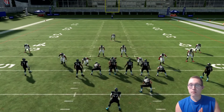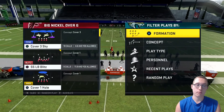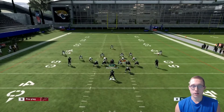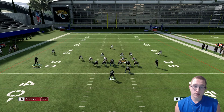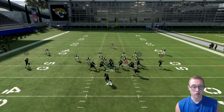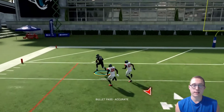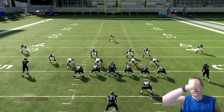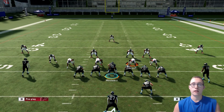Let's also test this against nickel — something like Big Nickel Over G cover three sky. I'll run it against nickel just to show it works there too. In nickel, the outside linebackers aren't really present, so it's even simpler. You get more space, and right when that corner commits you sling that ball for a touchdown. That's going to be it for the video — hope you enjoyed. Smash a like, goal is five likes, thank you so much for watching and stay classy.